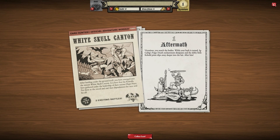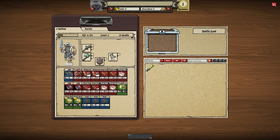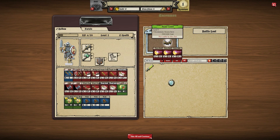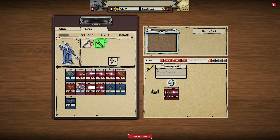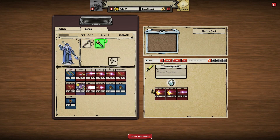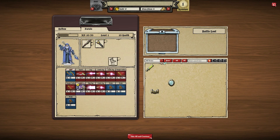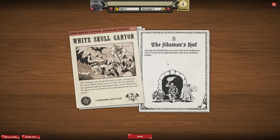Victorious, you search the bodies, but while your back is turned a feign death enchantment dissipates and the shifty little kobold priest slips away deeper into the lair — after him! Let's collect the loot — open chest! What have we got? A perplexing mirror and an arcane crown. Perplexing mirror gives me force bolt — slideback, it's a knockback — and zap. That violent swing coming up big for me at the end there — I don't really want to swap that one out.